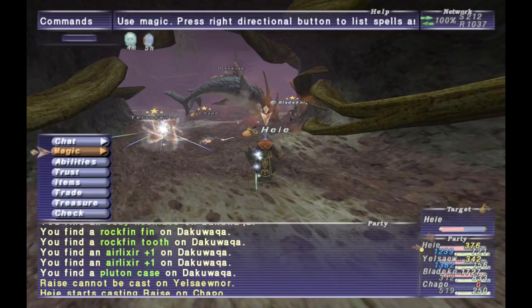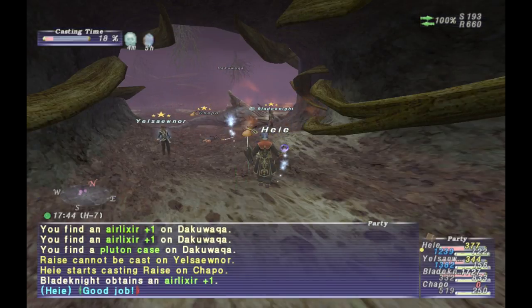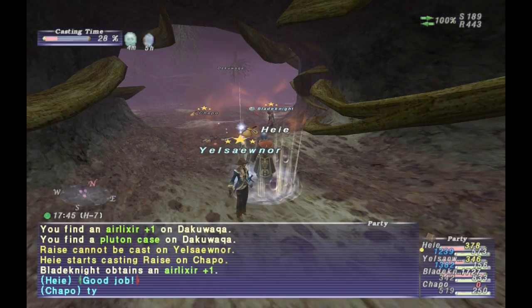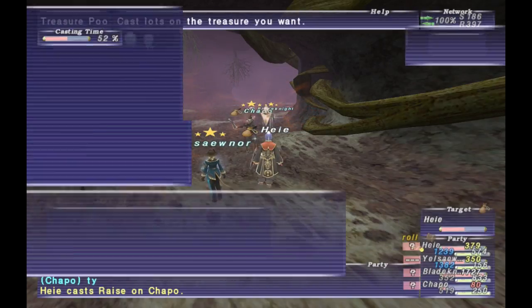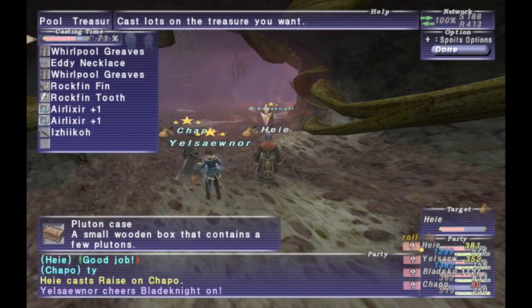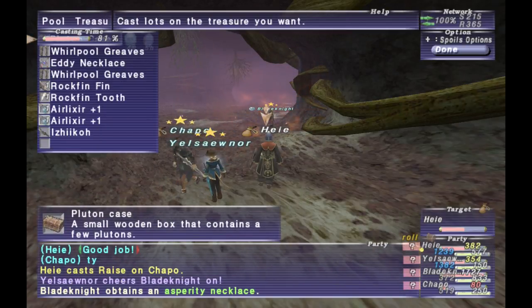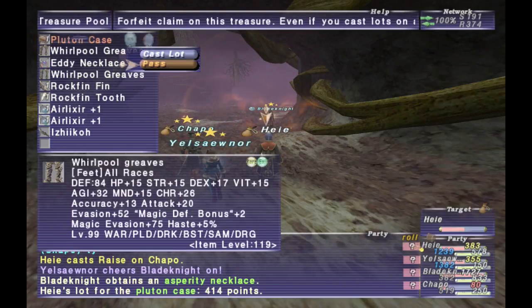If you are a ranged attacker or mage, it is highly recommended that you stay at max distance so you're not instantly KO'd. Melees and tanks need to be right up on him so you just take the water damage and not get instantly KO'd. He also has a move called Tidal Guillotine — if it does a substantial amount of damage, it will instantly KO you.